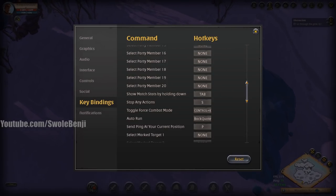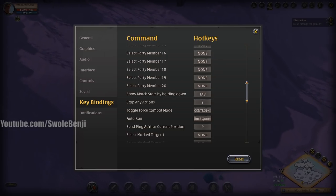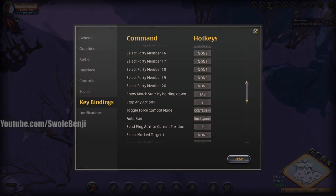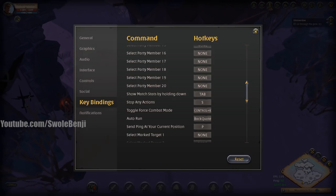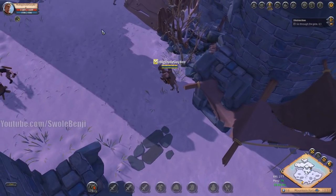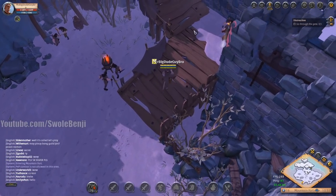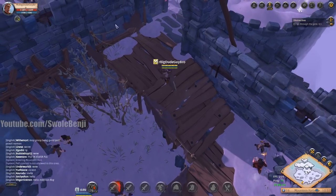Go to your key bindings and set auto-run to a very accessible key. I use the button above Tab. On cell phones there should be a similar option. Auto-run lets you traverse much more easily without cramping your hand from holding right-click. When you press auto-run you just run in the direction your mouse is pointing; pressing right-click will stop it.